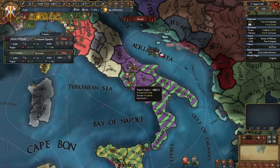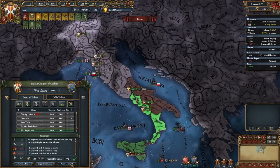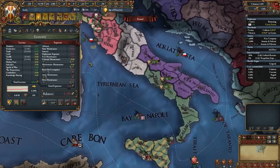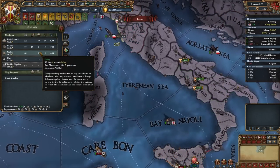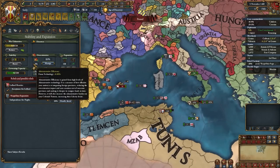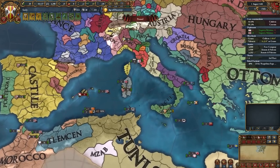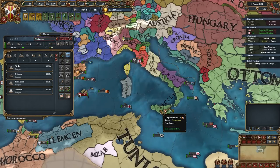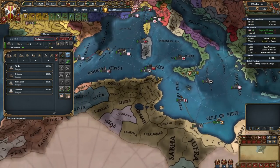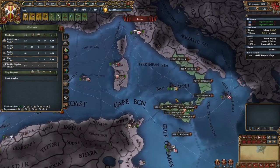I'll beat up Naples, take its money and some provinces, and I will build a new navy. Now I'm a little bigger — I can embrace the Renaissance, very good. My fleet was destroyed, but that's not a problem — I'm just going to build a new one, and it's going to be even better than the last one. Finally peaced out. I have some small problems because of this, but nothing unfixable. After this war my goal should obviously be to capture Sardinia. As a pirate, obviously raid everything — maybe I'll even be able to afford a new fleet.